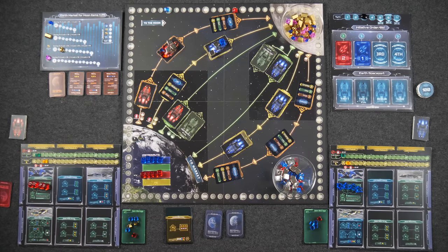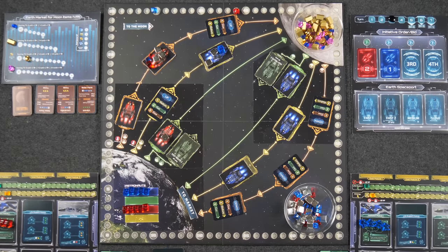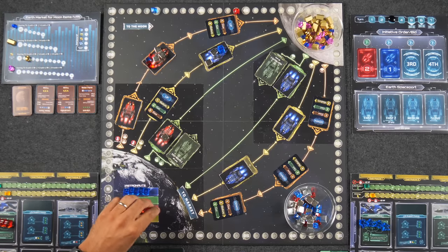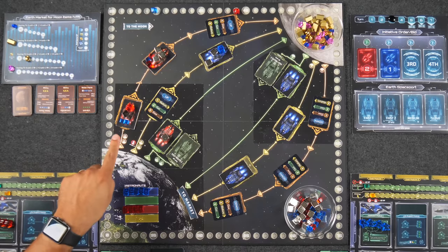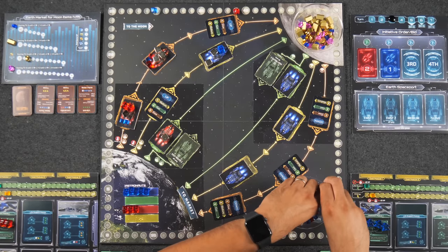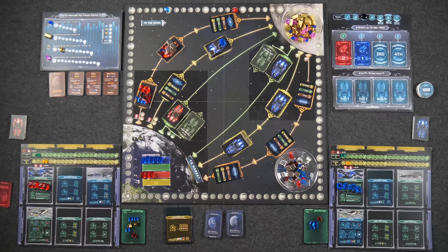Loading ships: Naveen puts one habitation cube on the fast ship. For the slow up ship, he loads one worker, one cube, two advanced machinery, one red, two tech, and one more tech — filling all nine slots. Monique gets only a fast down ship. Moving ships: Naveen's fast delivery arrives immediately — he gets that habitation part. Monique's medium ship from last turn also slides into position. Naveen now has things gearing up across multiple routes.